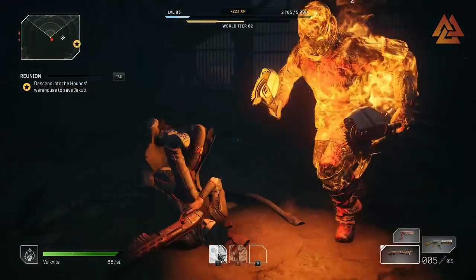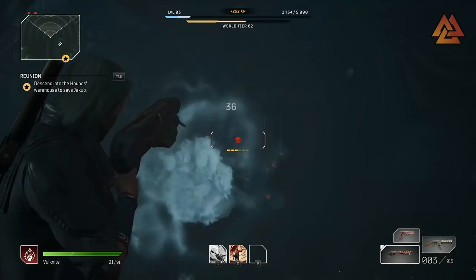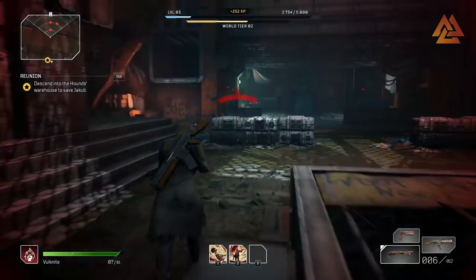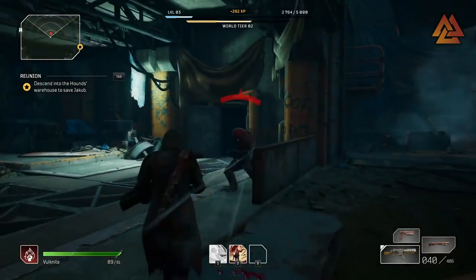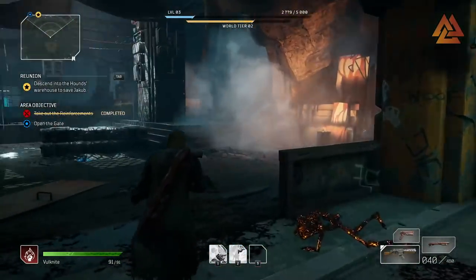The system ends up getting a null result, leaving you standing there getting shot by enemies. I can't tell you how many times I've been sprinting trying to get into cover and my character just stands there — eventually it clicks and I get behind the barricade, but it's frustrating, clunky, and doesn't make a lot of sense for a game of this caliber.